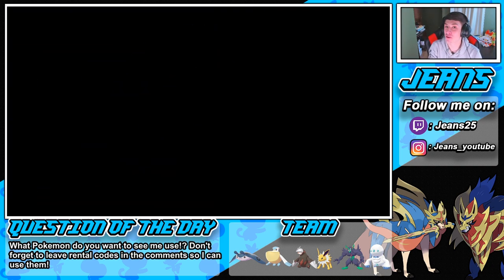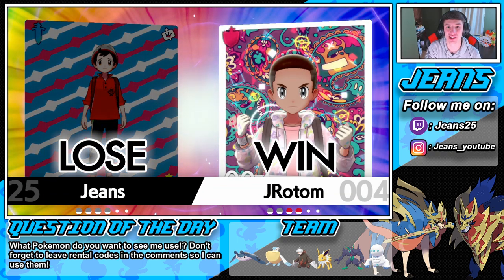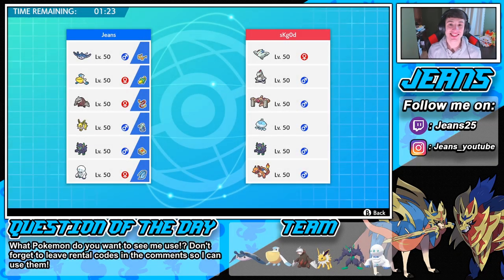I honestly thought we were going to clutch it — let me know if you guys thought I was going to clutch it. If that thing didn't have Fake Out I think that Air Slash would have taken him out — it's super effective and STAB. All we would have needed to do is eat up that Cramorant hit. Let me know in the comments — I'd love to hear your feedback. We're rocking into the third and final match trying to get a winning record.